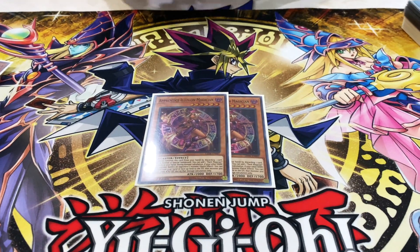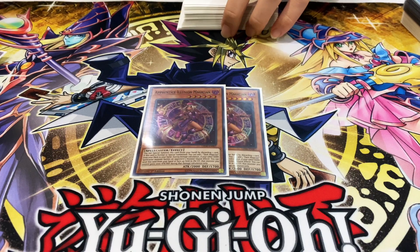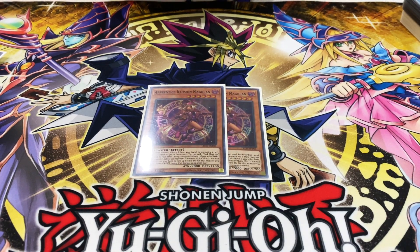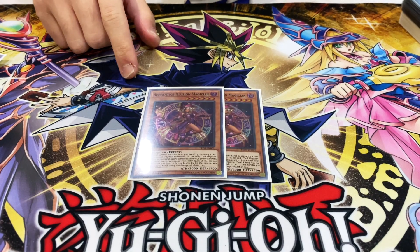Two Apprentice Illusion Magician — this helps you get past Dragoon, and it also adds some consistency to your deck. It also helps you make Vertei easier because it's an extra extender of sorts. Two is good — three is too much, one you don't really see it enough, so two is just right.